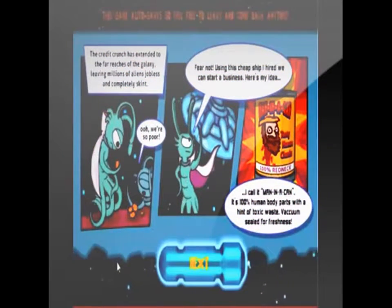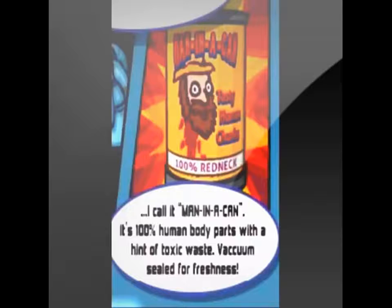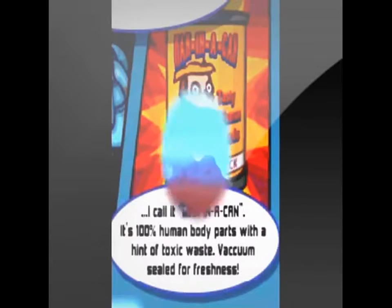The story is the credit crunch has spread to the far reaches of the galaxy, leaving millions of aliens jobless. So you get the idea of starting a business selling man in a can — 100% human body parts with a hint of toxic waste, vacuum sealed for freshness.